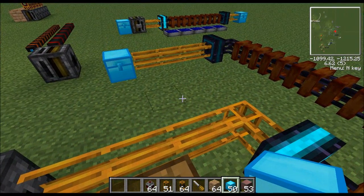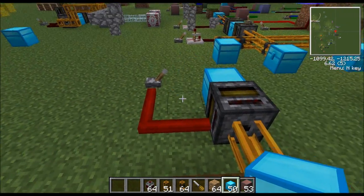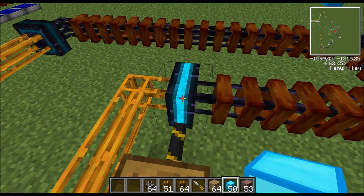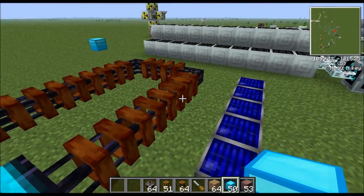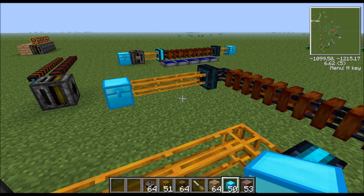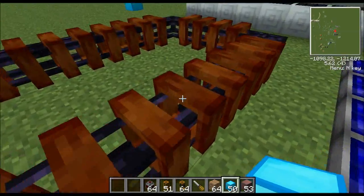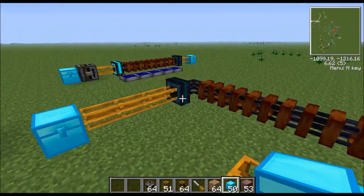Finally, let's cover the mag tube. The mag tube is used for accelerating objects inside a pneumatic tube. Here we have more pneumatic tube and filters - same principle. When we pulse the filter it pulls stuff out of the chest and sends it down the pneumatic tube. It gets to this accelerator block, which accelerates the items through the mag tube. When an item is traveling through a mag tube it travels at one block per tick, or 20 blocks per second. Mag tubes are kind of like a superhighway - they just speed stuff up. To interface with pneumatic tube you need an accelerator on each end.